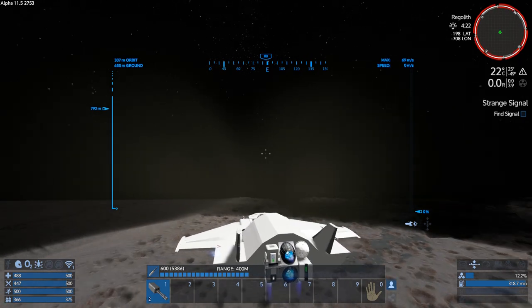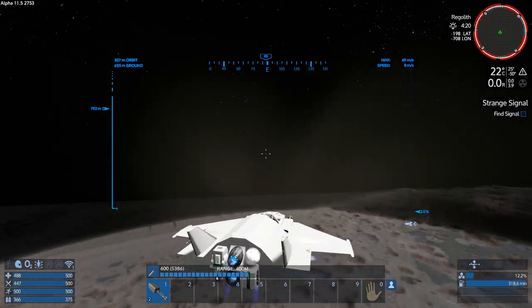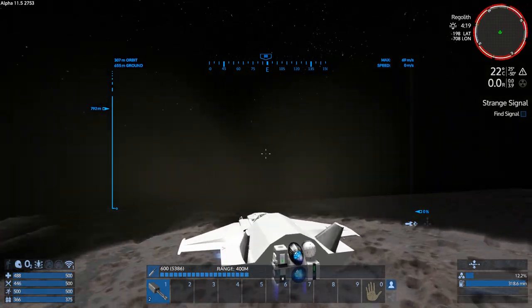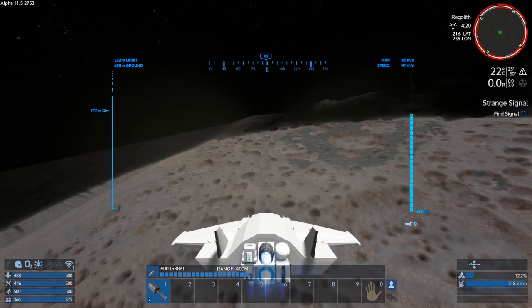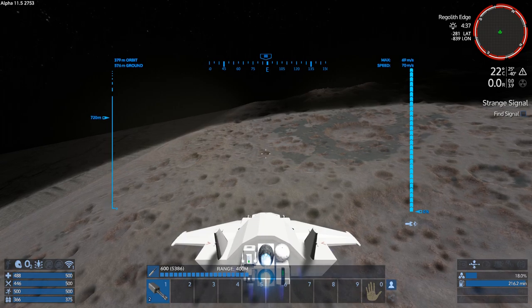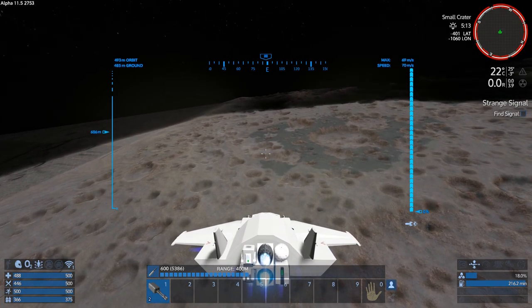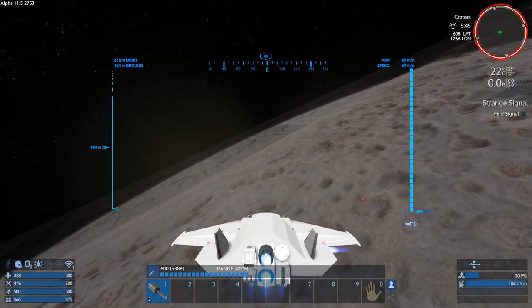Our radar has gone ridiculous. There's the pole — can we see the other pole? There it is — so it's a tiny, tiny moon. Let's sweep down over here. There's something to the south, I guess we should try and find that.